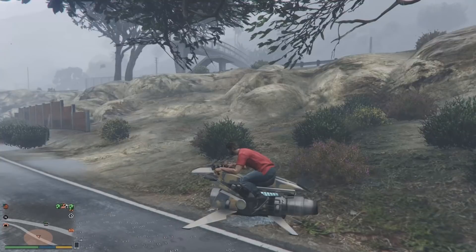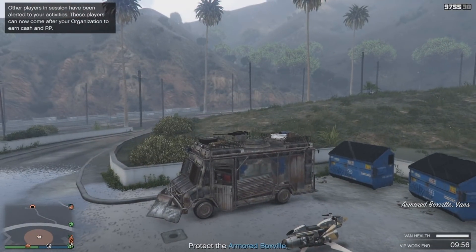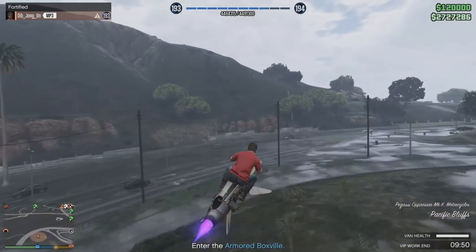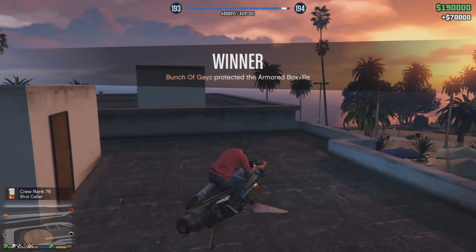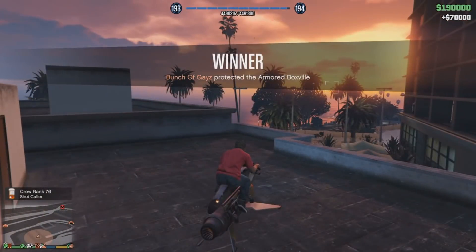Now once we're done with that, we go right to Fortified. For Fortified, you're gonna need the zombie truck — it's a little pricey, but trust me it's worth it. All you do is get in the truck, then go to a far location like on a building. Because the NPCs can kill you, and once you start shooting them the helicopter won't stop popping up — you don't want that. Just chill there for 10 minutes and it's an easy $70,000. Shoutout to Amy Reid, the only channel member on my channel.